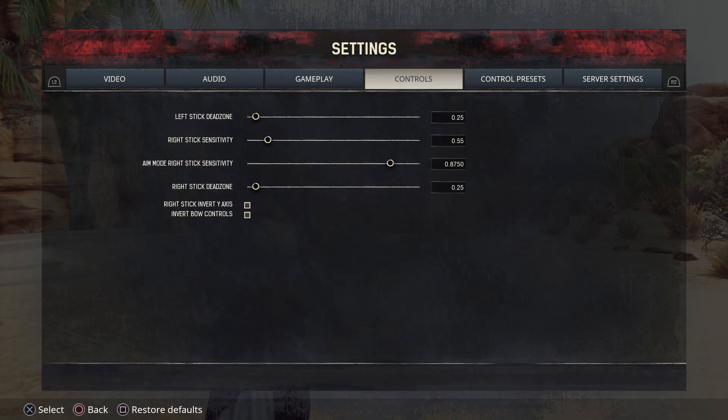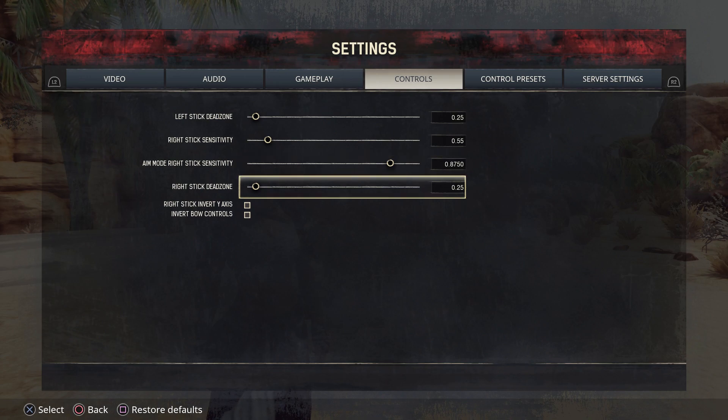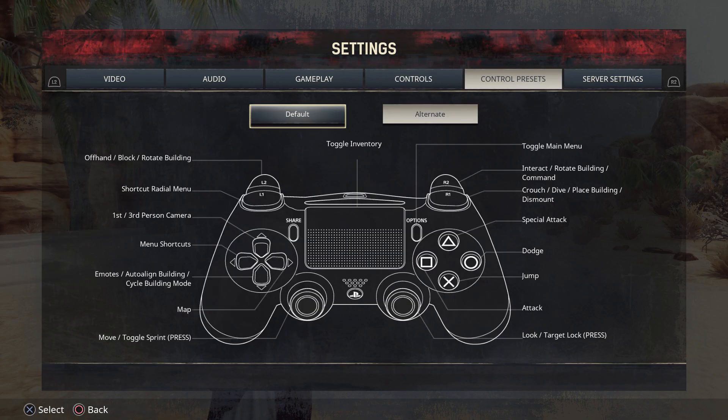Then we have Controls for your controller. You can adjust your left and right stick sensitivity and your dead zone with these. Then you have Control Presets, which shows you the default settings of your controller so you can find out what button does what. If you want to know how to jump, this is where you look for that.